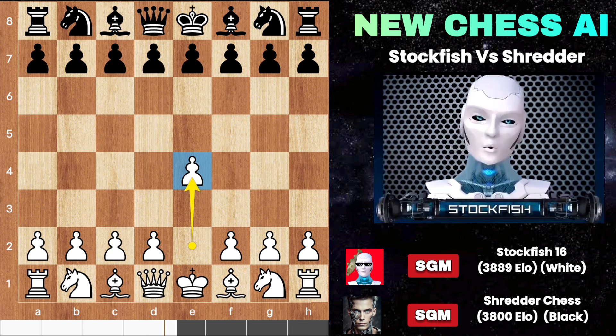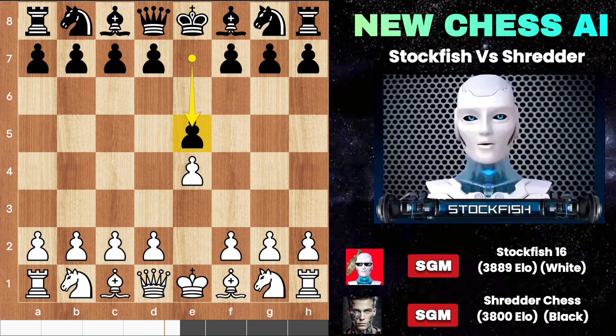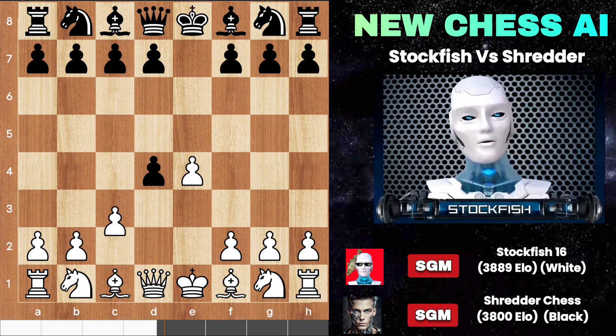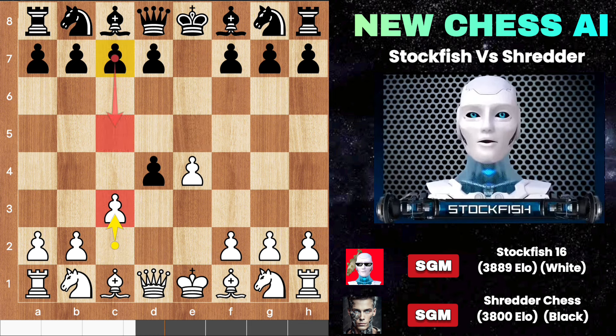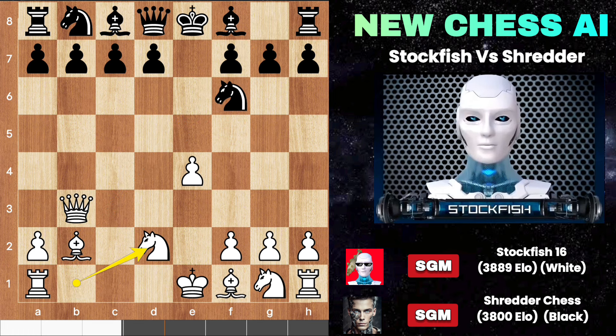E4 C5 — we have the Sicilian from Shredder. Here you can go with E5, let me show you the variation. Play the Danish Gambit — last time we saw C5 from black. If he captures the pawn, offer him another pawn. By sacrificing two pawns you get a very powerful position — very fantastic, very amazing.